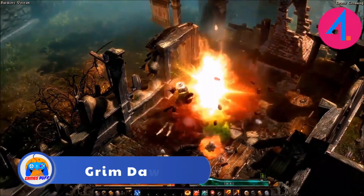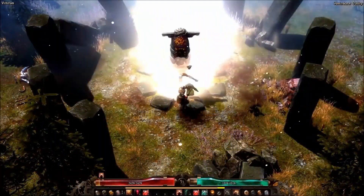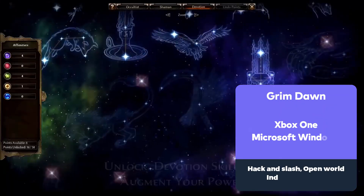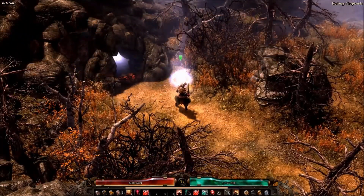Up next we have Grim Dawn. Crawling through dark dungeons, caves, woods, and wastelands full of supernatural monsters and riches is the gameplay, like Diablo. Hidden chests and narrative lore enhance the game's dark fantasy steampunk environment.